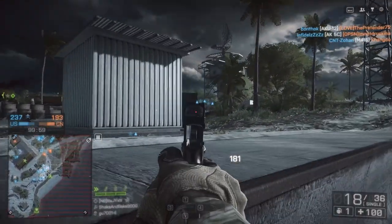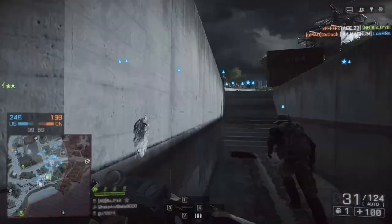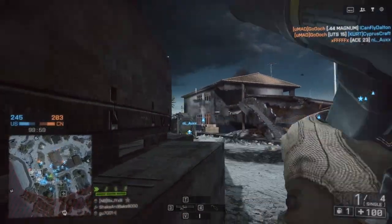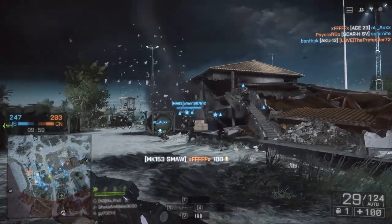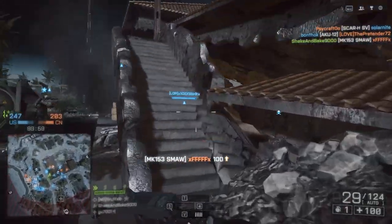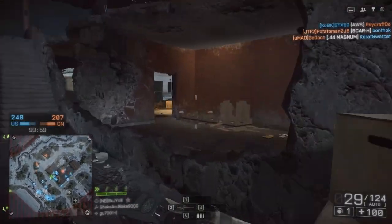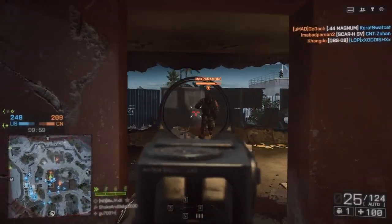You can fire a rocket at a corner you think somebody's gonna peek around, and you'd be surprised how many times you can actually get a direct kill. Here's a good example — we have a team full of guys that know there's somebody behind this wall, and I'm the only one with a rocket launcher that can actually do something about it. You will find a lot of situations like this in TDM and domination, simply because not very many people actually play the engineer.